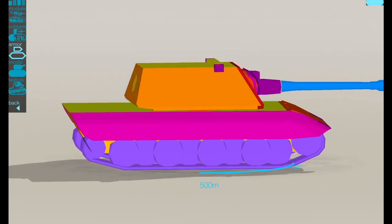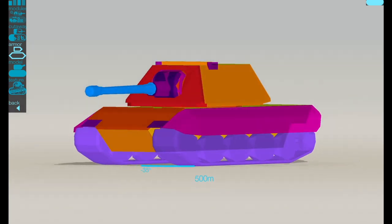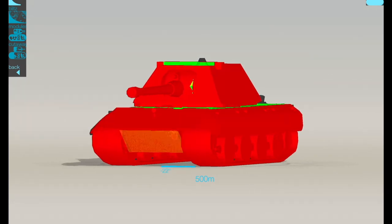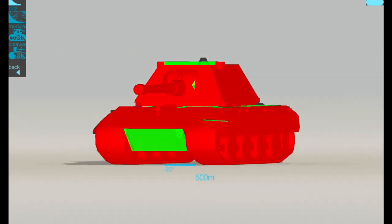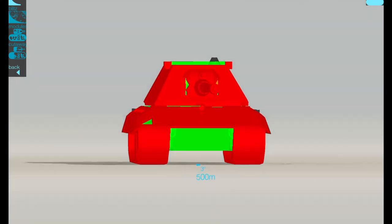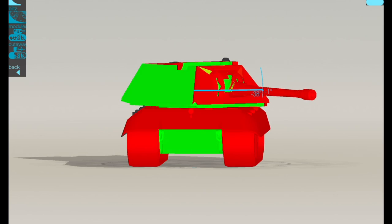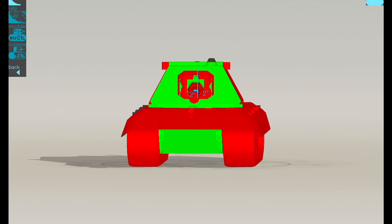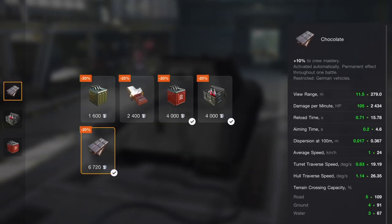What about the armor? Everybody thinks the E100 armor is absolutely impenetrable — it's not. It's actually relatively weak and you need to know how to angle this thing. Facing another E100 on standard AP, it's a great side-scraper but the lower plate is very vulnerable. Stick HEAT in and the cheeks also become incredibly vulnerable. Frontally with premium ammo it's not as strong as you think.